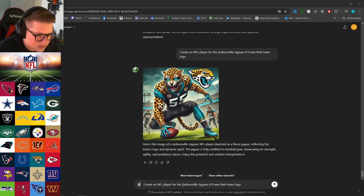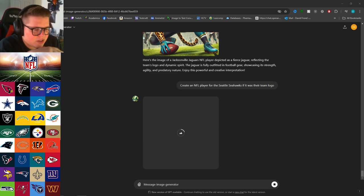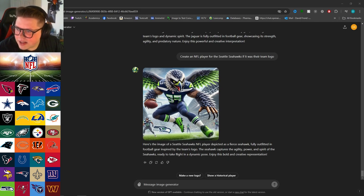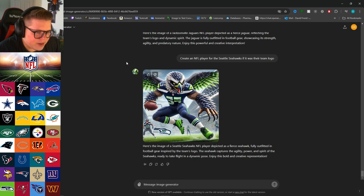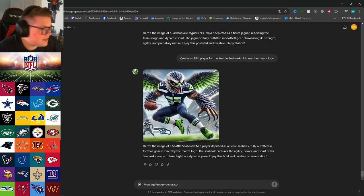I wonder why teams chose animals as their mascot — it only makes sense. Now let's try the Seattle Seahawks. I'm assuming this goes in the same vein as the Cardinals and Eagles — a lot of birds, a lot of cats too. Is there even such a thing as a seahawk? It looks pretty cool, kind of looks like an eagle to me. Oh so it's just a hawk that lives by the sea — okay, maybe I'm not stupid.